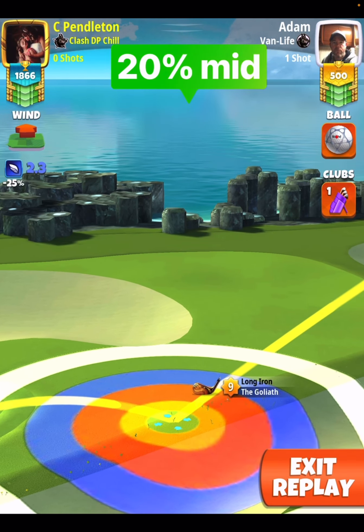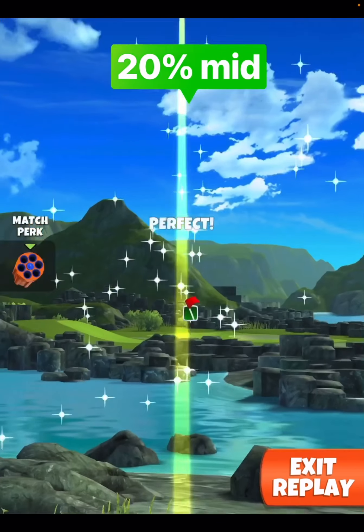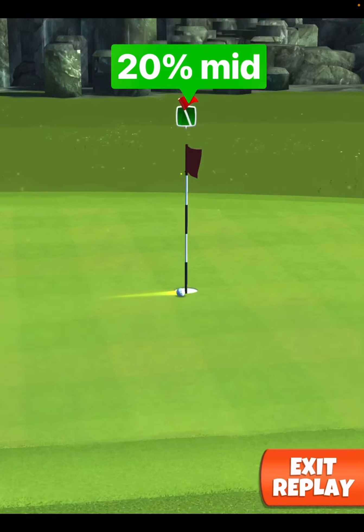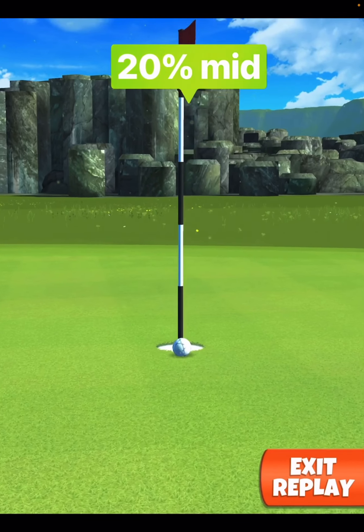I wish I would have thought about the flamingo ball after I practiced, but yeah, it is what it is. Again, if you got the flamingo ball they gave away in the golden shot and you're having a really great round, and this drop right here would set your score off, then by all means, use it.